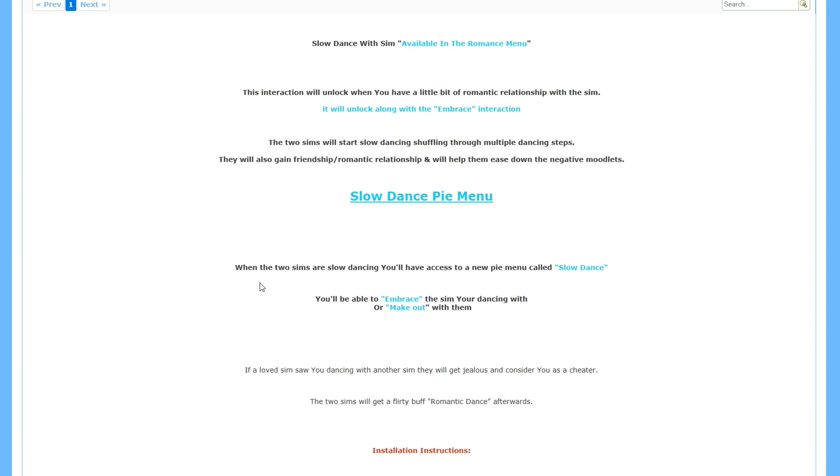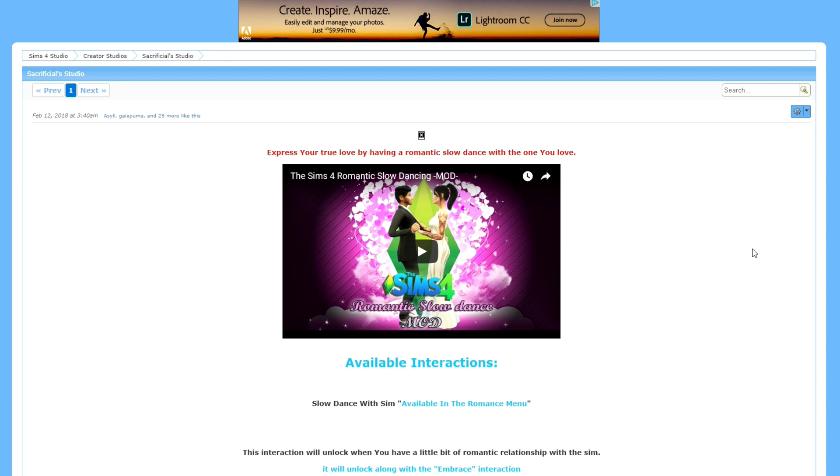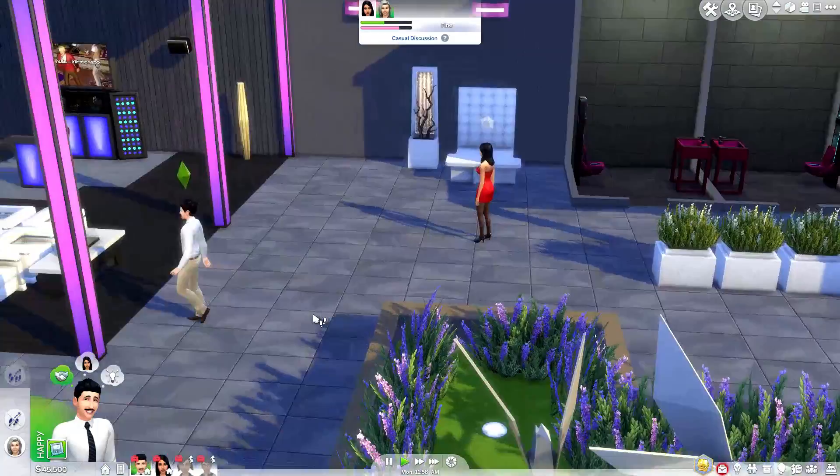When the two sims are slow dancing, you'll have access to a new pie menu called slow dance, and you'll be able to embrace your sim dancing with or make out with them. I really feel like this is something we should already have in the game — slow dancing is definitely a necessity, especially if you are planning a wedding. And if we ever get events like prom, they really need to add this with that as well. I'll put a link to this in the description in case you guys want to check it out.